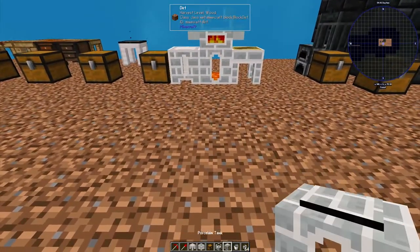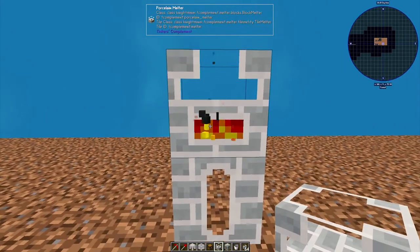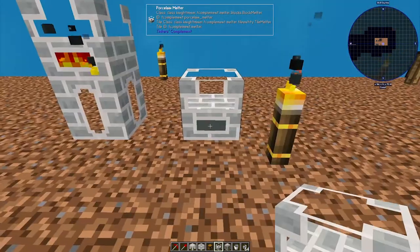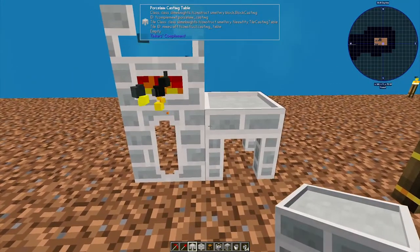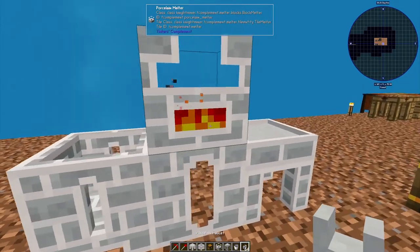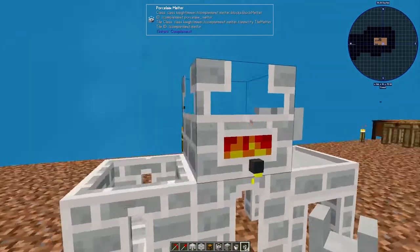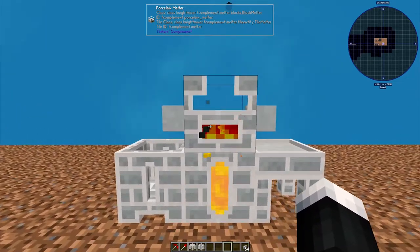So this is how to make a basic porcelain setup. First, get yourself a tank and place it down. Then place a melter above it. When done correctly, you can see the melter is activated with the fire effect. If done incorrectly, it will not be activated. Next, place down the casting table. I like to put the casting table on the right and the casting basin on the left. You only need one — you don't need both. You can always have a casting table without the casting basin. Then shift right-click to place the faucet to both sides of the porcelain melter.